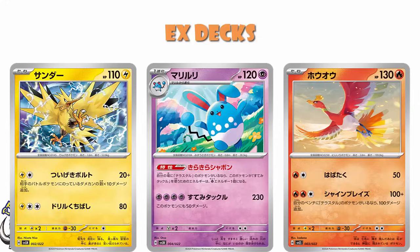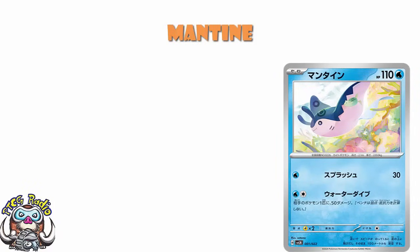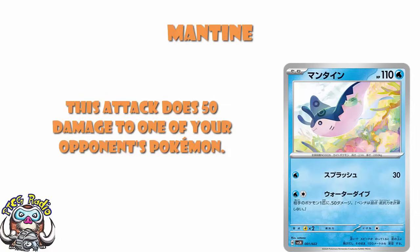With all of that borne in mind, what other things do we have here? Well, we've got a new Mantine. Single energy deals 30 damage — not particularly good, no one's getting terribly excited. But for two energy, 50 damage to one of your opponent's Pokémon. This is the classic kind of attack that is almost good. The reality is 50's not enough. If this did 70, I'm in — that would be absolutely stunning. But it doesn't do 70, it does 50. And it's for two energy, not one. Very almost a good card; unfortunately not a good enough card.